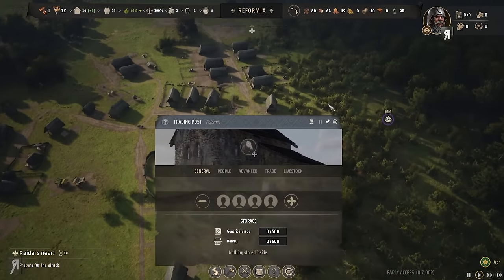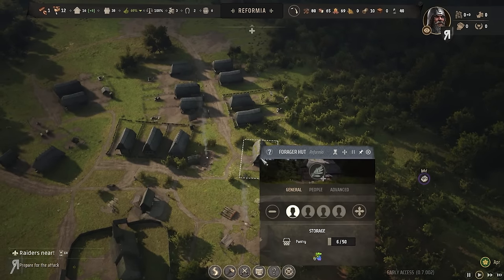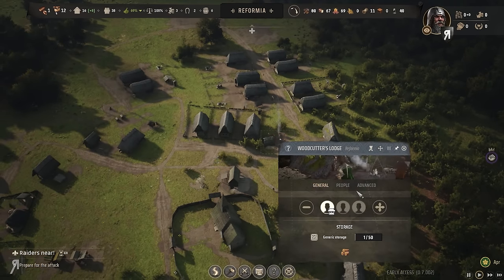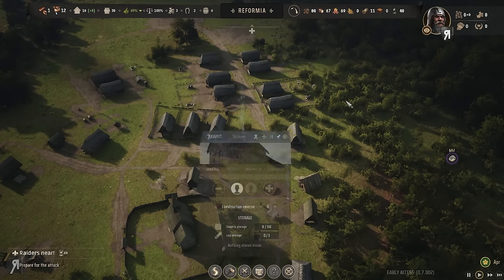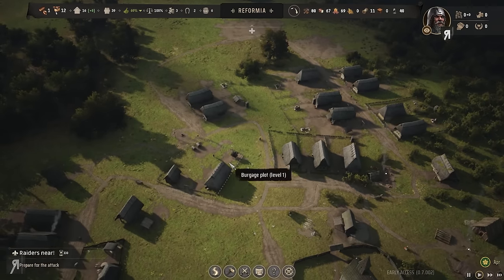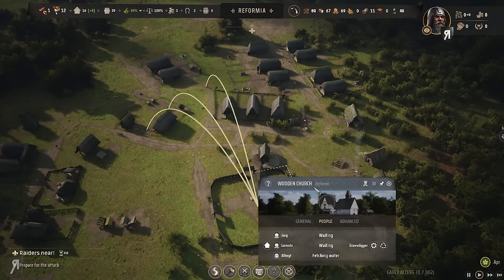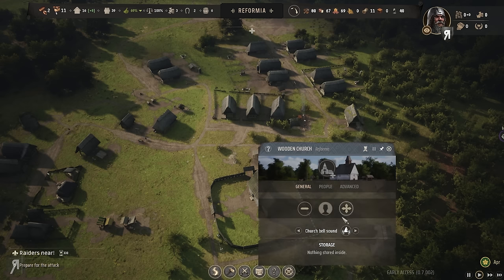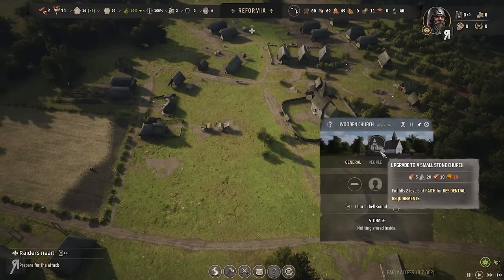The forester's hut — I kind of want that guy to continue the logging camp as well. Forager hut yes, woodcutter yes — I want this guy to keep getting firewood. The saw pit we do need for planks because I want to sell those. The church guy — what is he doing? Oh, he's the grave digger — I'm just going to unhire him for the moment.